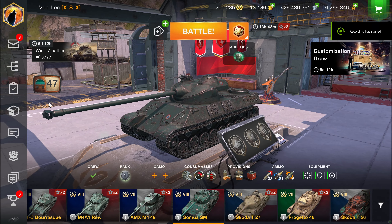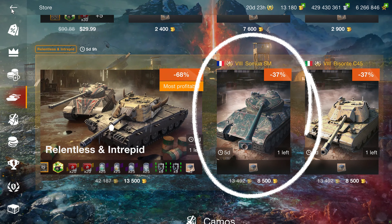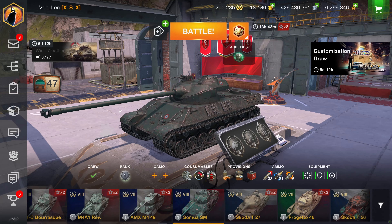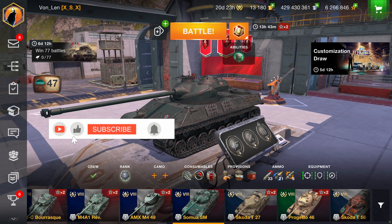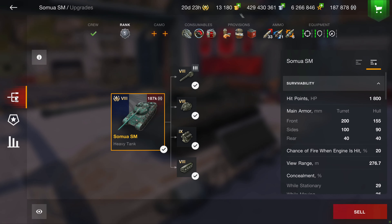Here is the offer for 8,500 gold. This French Premium pulled into my garage from a snow globe a couple years ago during the Christmas event, and it's been a fun ride ever since. I find variety is the spice of life on Blitz, and this Tier 8 auto-loading heavy provides yet another unique and interesting playstyle to my garage, as we will detail by first examining the firepower.